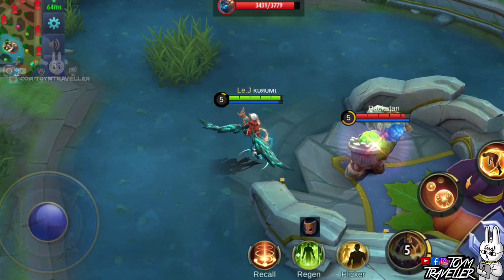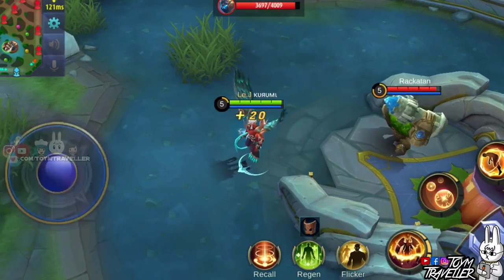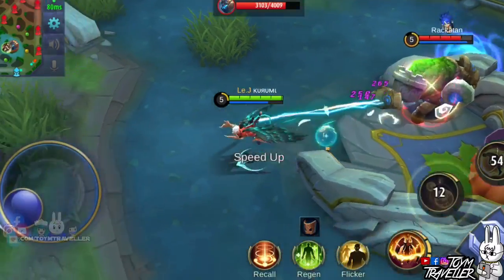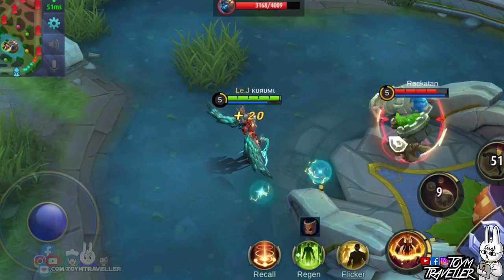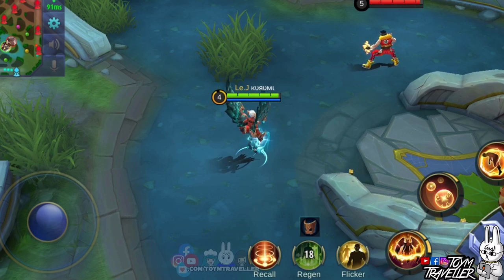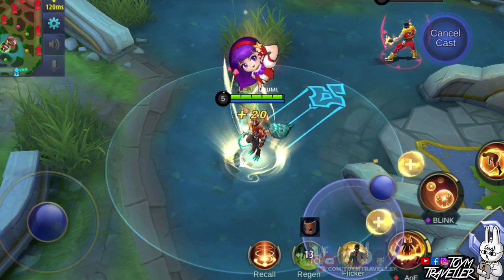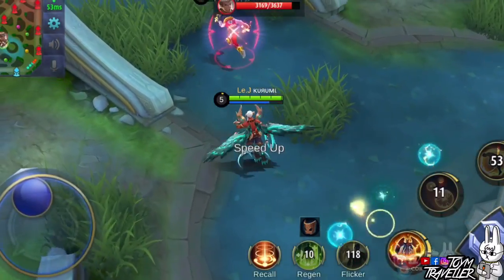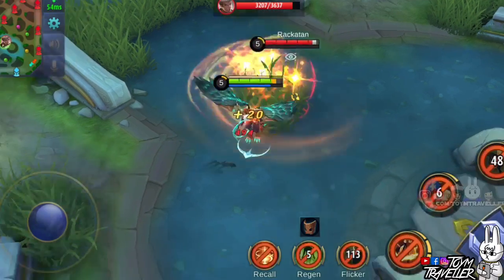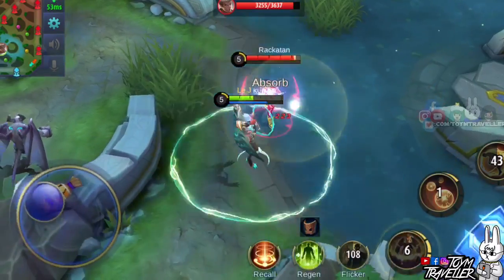Next, we have Grok. Grok is kind of immune to crowd control when he is beside a wall while casting his first skill. So if you are planning to pull Grok, make sure that he has already used his first skill, or better yet pull other enemy heroes instead. Lastly, let's have Chou. Chou's second skill can dodge crowd control skills. He was able to dodge it on our first try, showing he really is a pro Chou. So if you are going to use your ultimate against Chou, make sure Chou has already used his second skill to avoid being countered.